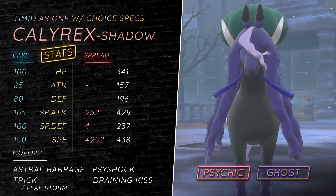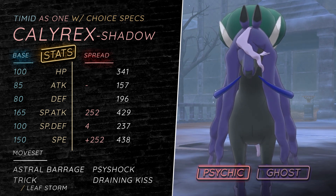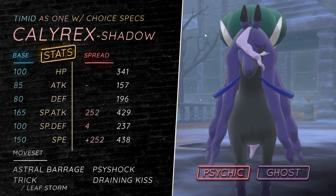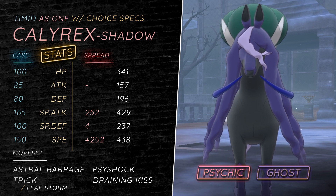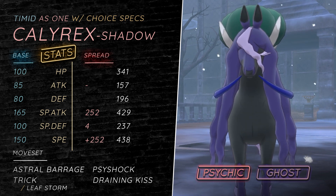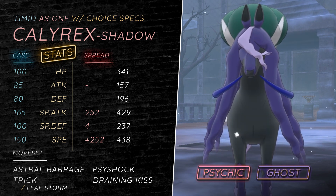Even like setup mons — you have Psy Shock there, it smacks the Blobs. You do have Astral Barrage, Psy Shock, and Draining Kiss, and then you have Trick. Trick can allow you to cripple if you really need to. This Pokemon just hits hard — even on resistances, like Yveltal isn't going to be appreciating it. But Trick can be cool for crippling a Tyranitar, stopping them from switching out moves, and slowly wearing them down with Rocks and Astral Barrage.